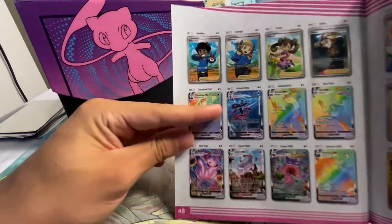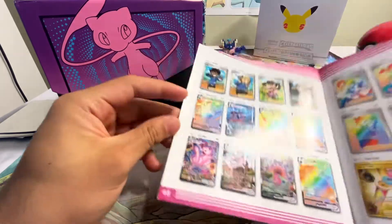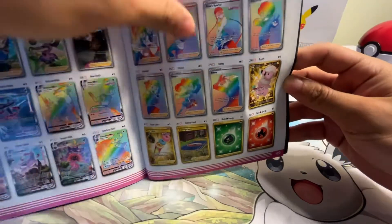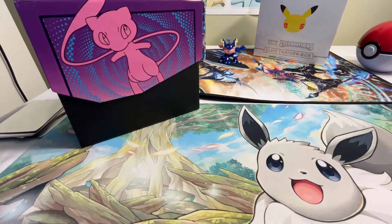Personally, I really like the Inteleon VMAX alternate art, the Gengar VMAX alternate artwork, and of course everybody wants that Mew VMAX. And then an underrated card, I think, is also this Fire Energy Secret Rare Golden card. Looks awesome. So without further ado, we're going to get straight into it.